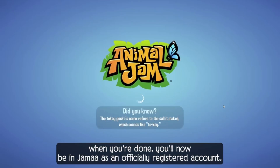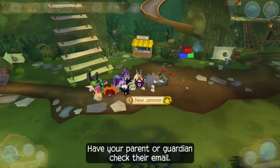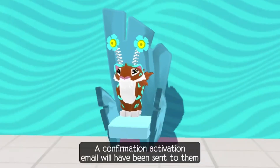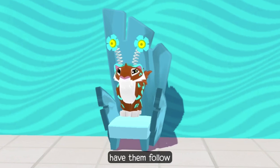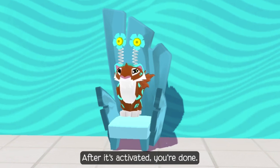When you're done, you'll now be in Jamaa as an officially registered account. Have your parent or guardian check their email — a confirmation activation email will have been sent to them. Have them follow the steps attached to the email and have them activate your account. After it's activated, you're done!